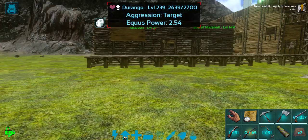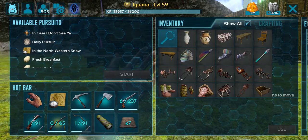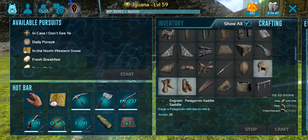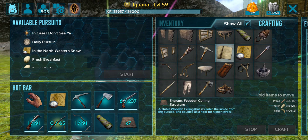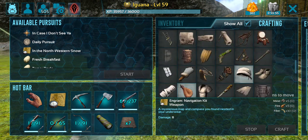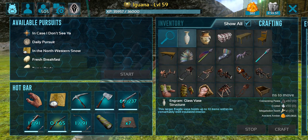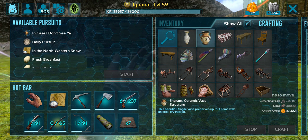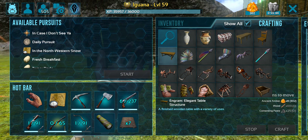Now we do have some things we are going to need to get. I have been saving up Amber all week. We have been looking at getting some of these premium items. I have some of these premium items kind of picked out. I think we're going to be taking some of these cheaper items in particular.